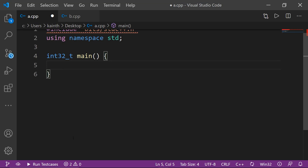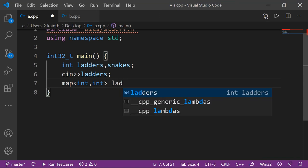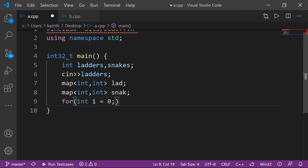अब input लेना होगा। Input में हमारे पास कुछ ladders होंगे और कुछ snakes होंगे। Ladders को एक map में store करेंगे जिससे पता लगे कि इस position पे ladder है या नहीं — जल्दी access हो सके। वरना सारी ladders पर iterate करना पड़ेगा। तो linear search avoid करने के लिए यहाँ map यूज करूँगा — एक map ladders का, एक map snakes का।